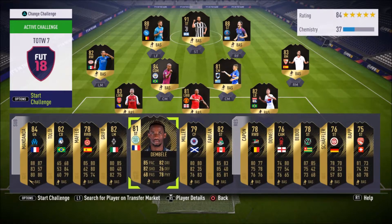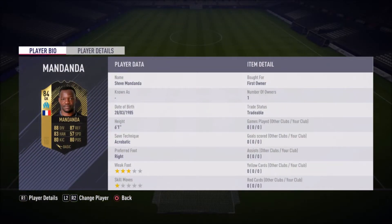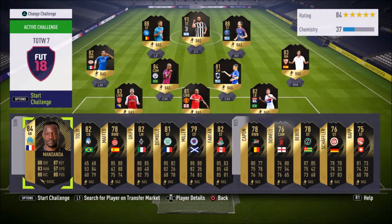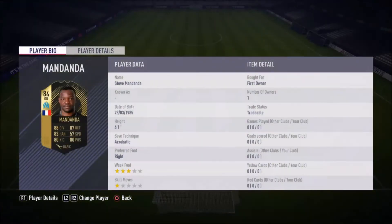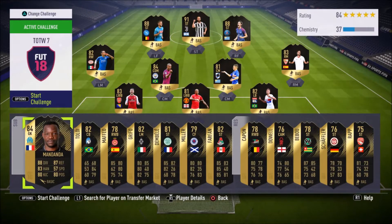The next must-buy is Steve Mandanda — not the tallest goalkeeper in the world at 6-foot-1, but he's French, giving him great links, and he's in Ligue 1, which is a decent league. He's 84-rated and only about 24k right now, which is really cheap. When icon SBCs come out that people actually want — not players like Hernandez or Petit, but guys like Patrick Vieira, Ronaldo 9, or Ronaldinho — this card is going to shoot up in price. I can see him going up to 35-38k within a few weeks, similar to how Rui Patricio went up to 40-50k.